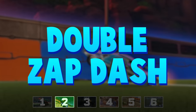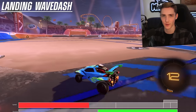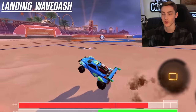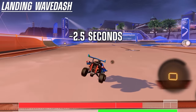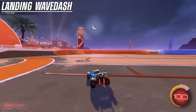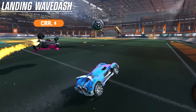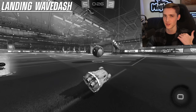Next up is the double zap dash. It's not an official name, but that's what I'm calling it because I think it makes the most sense. If you saw last year's video about 2022 mechanics, then you already know what a normal zap dash is. It's a mechanic that allows you to get a free wave dash after a speed flip or when you're landing from an aerial. It's especially useful in ones because there's a lot of situations where you're racing an opponent to the ball, and this mechanic gives you just a tiny extra speed boost that would normally be impossible. But that was new last year, and it's pretty commonplace now for a lot of players.